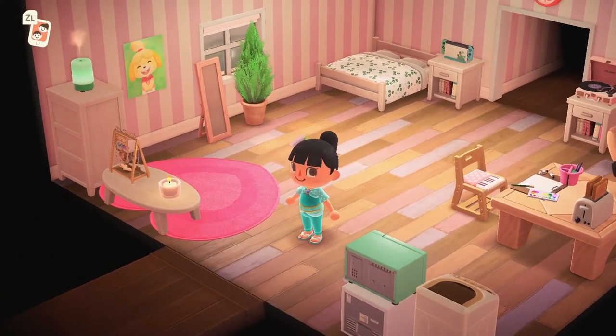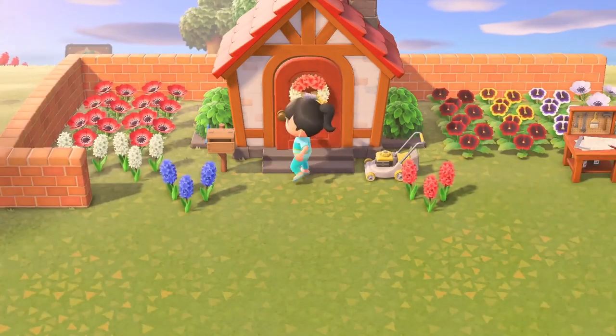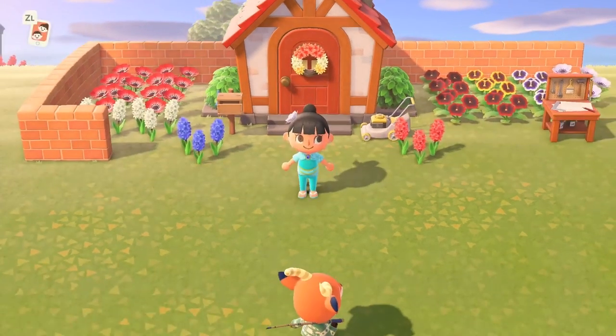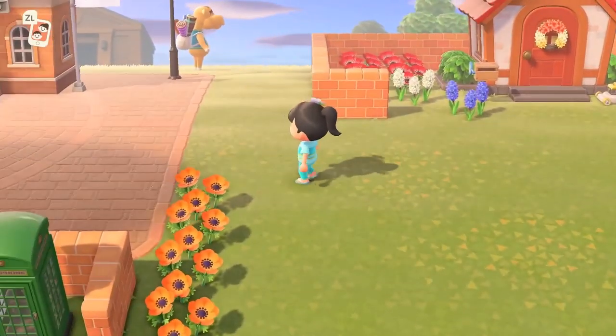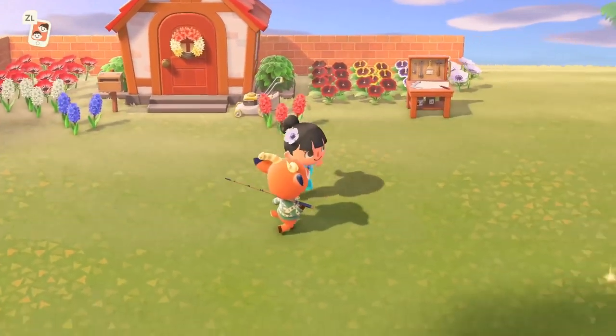That looks good. Do you guys like this little desert princess outfit I'm wearing? It's literally called the desert princess outfit. It looks exactly like Princess Jasmine's outfit — I absolutely love it. It came in a couple of other colors, it's so funny. Oh, Sahara's here, cool — I'll talk to her in a sec, but let me talk to Beau first because I do want to talk to all the villagers.